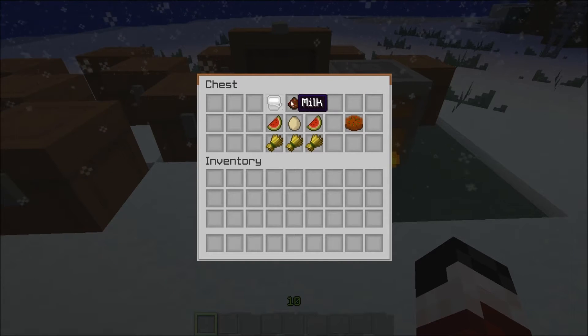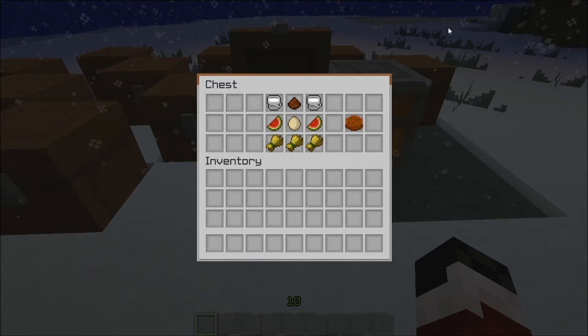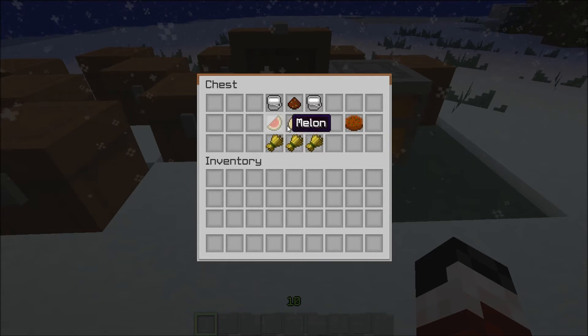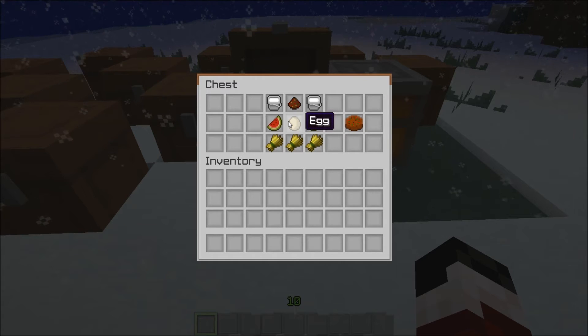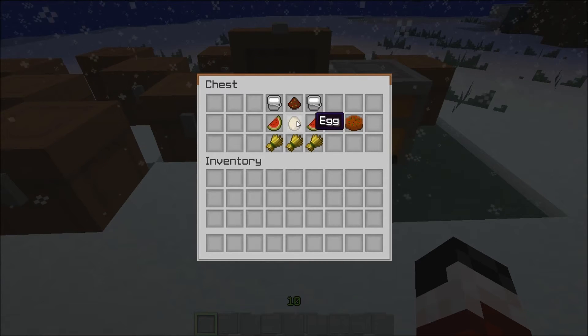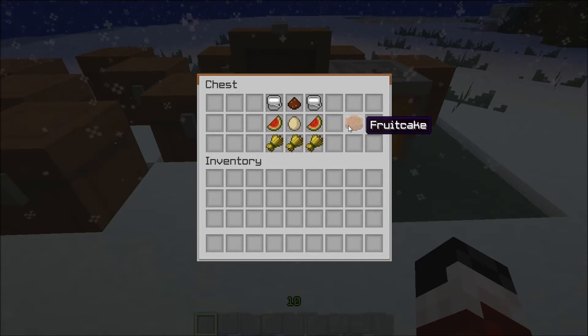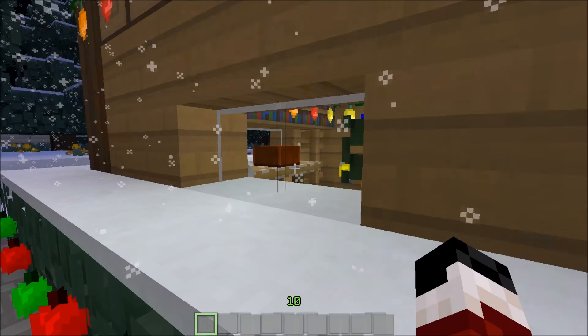You're gonna take your milk, another milk, and some Christmas spices. You take your melons — oh no, there's apples too. Then you take your egg and three pieces of wheat, kind of like a cake recipe, and you get your fruitcake. Which I've actually got displayed in my house — right there, if you see it.